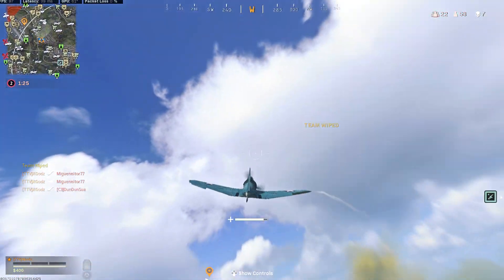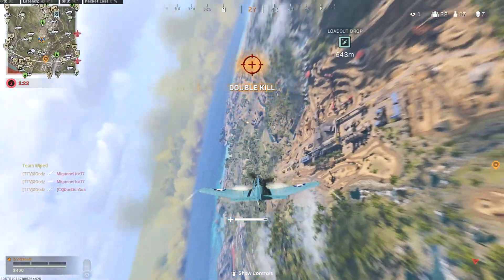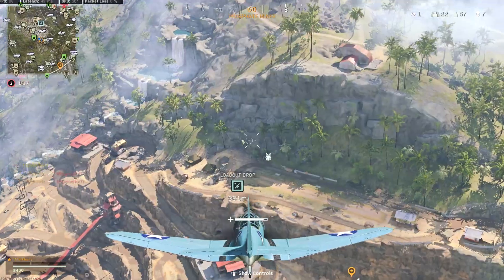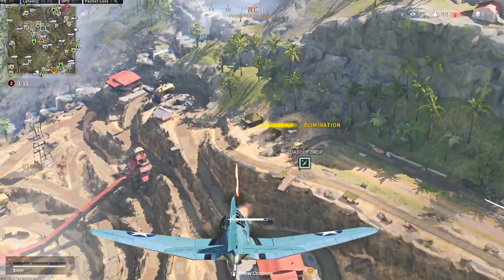Also when you're flying, try to look up a little more towards the sky. A lot of the time people are spawning in from either the gulag or getting bought back, and you can usually pick up a couple easy kills if you position your plane up towards the sky where people would be spawning in.